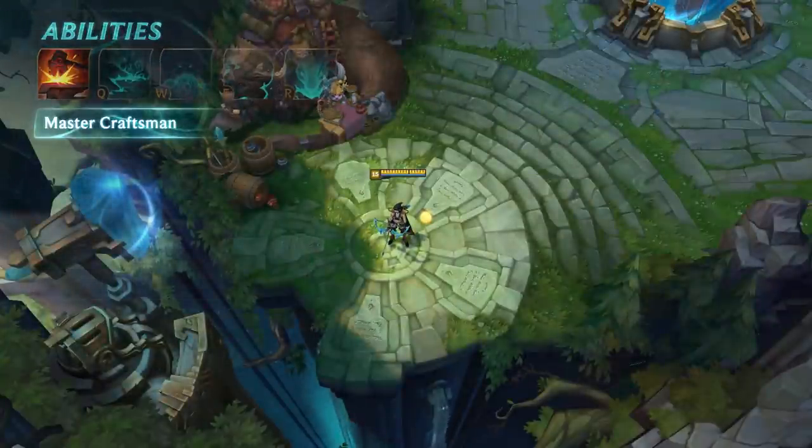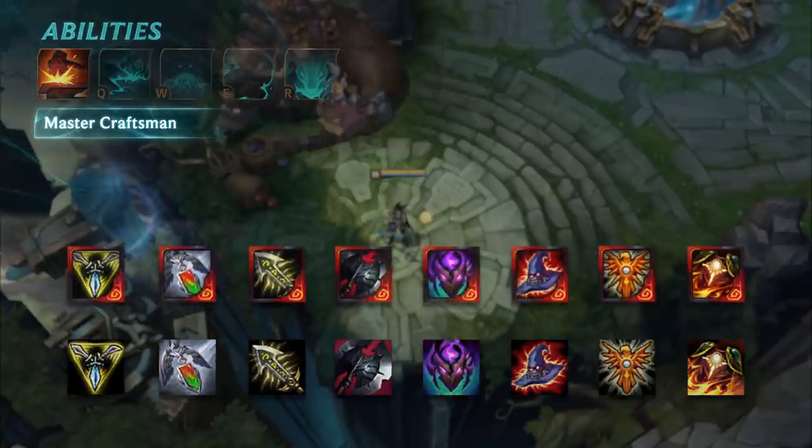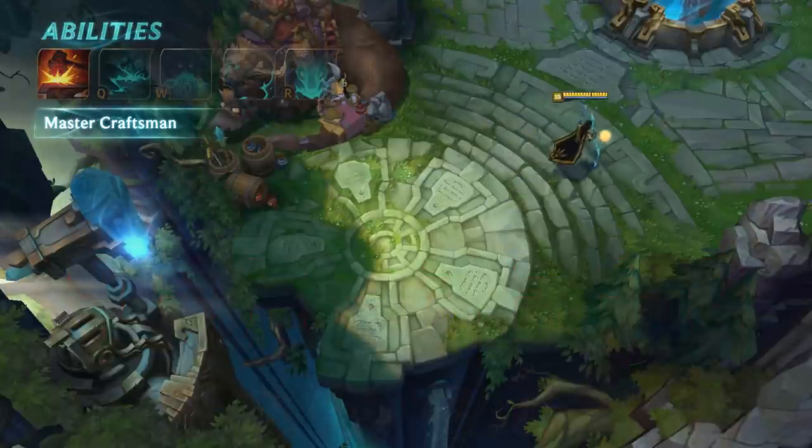Ornn's second passive is Master Craftsman. It gives Ornn and his teammates access to special upgrades for a few items in the shop. Each champion on Ornn's team is limited to just one special item.